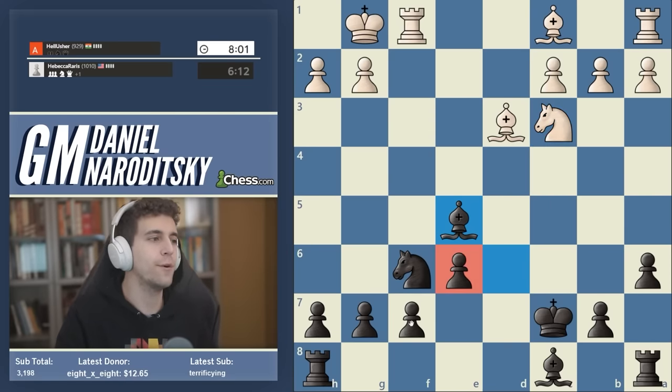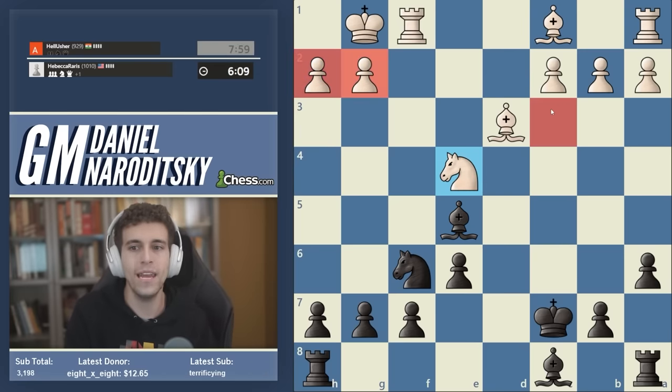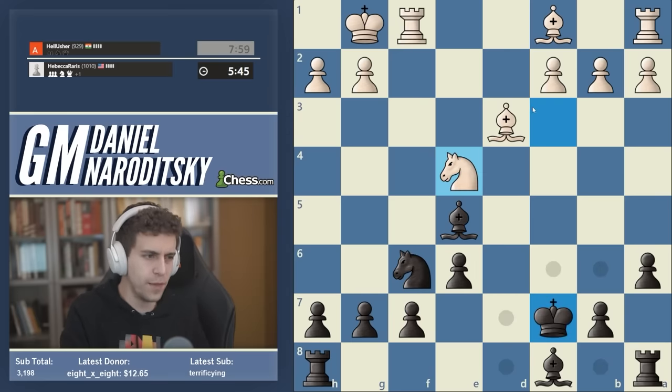If white plays bishop f4 we simply trade on f4, and the more trades happen the better it is for us because we are up a pawn. Let's not forget that we've also just undoubled our pawns on the e-file — now we have a four-versus-two majority on the kingside. Knight e4 — excellent move by our opponent. The point is that if we play knight takes e4, white can snap off the pawn on f7 with check — that's called an intermediate move, and it's a very nasty one.